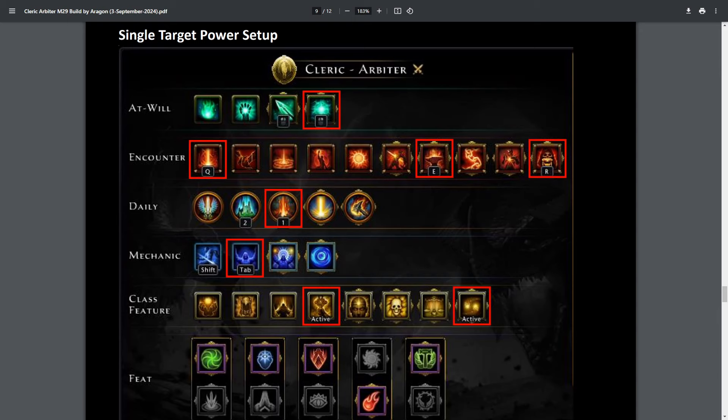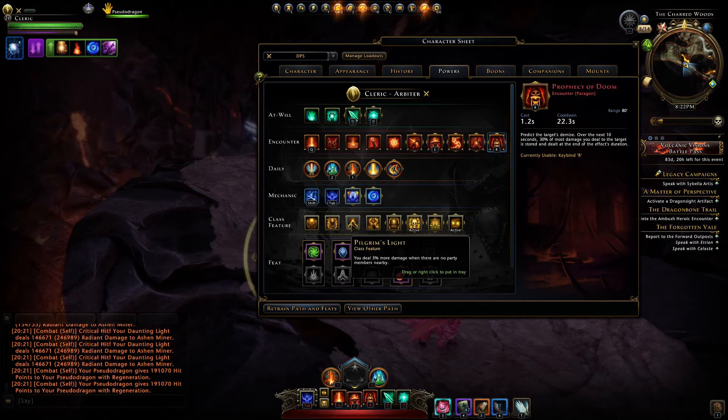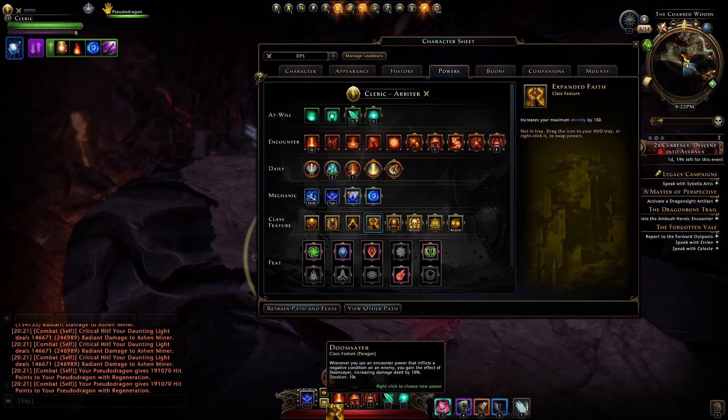From here we go to our single target power setup and it's a super simple switch. You're just going to use Forge Master's Flame instead of Searing Javelin and Prophecy of Doom instead of Chains. And then depending on your build you'll also want to switch to Expanded Faith instead of Doomsayer.